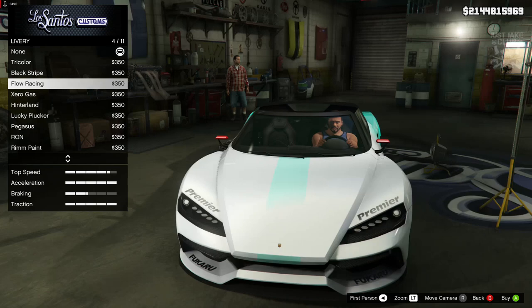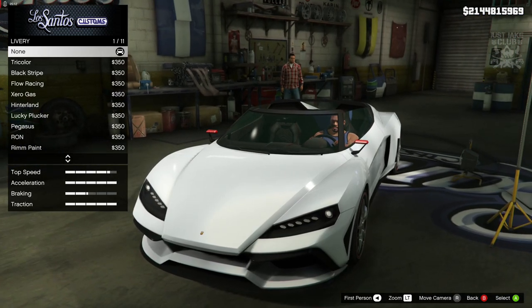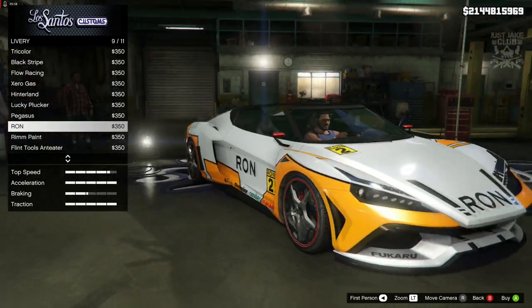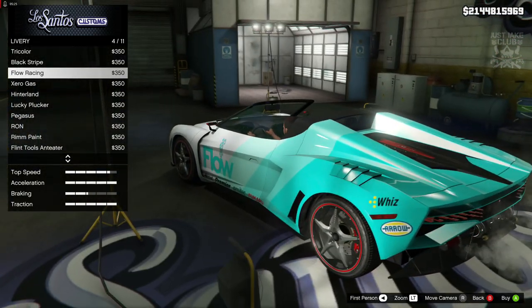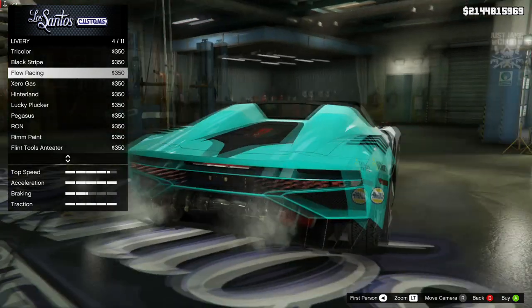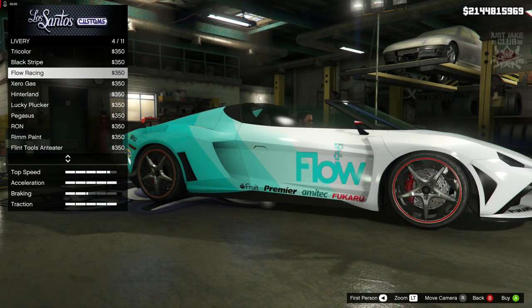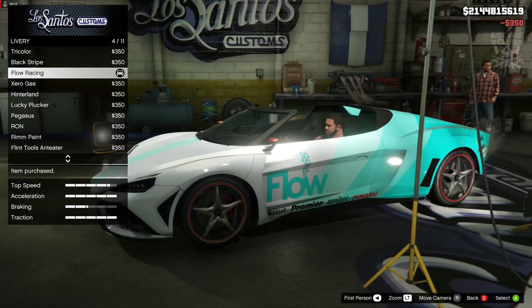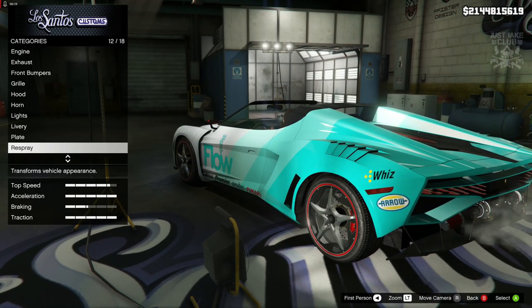I might go with the Flow Racing livery. I'm just going off the current color of the car — if a couple of liveries look good with the white paint job I might just grab one and keep it white. Because that does look cool. I'm a little unsure about the sponsors on the side — the Whiz and the Arrow — they look a bit weird. Even so, I still think this is a pretty solid livery, especially with the white paintwork. So I'm going to grab it.